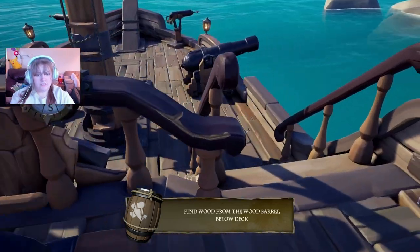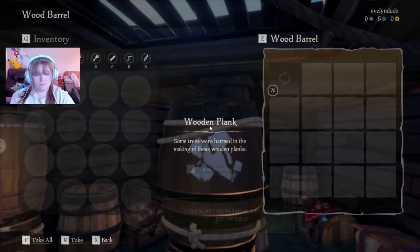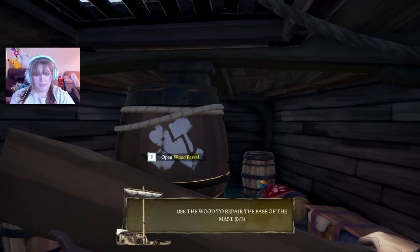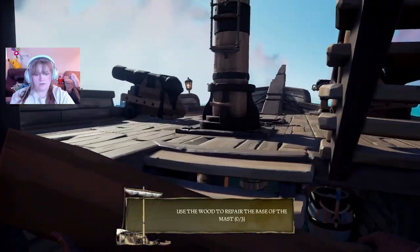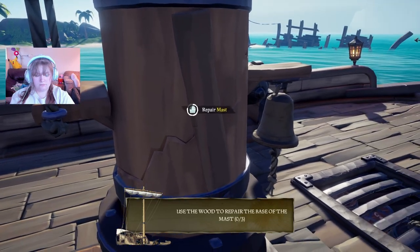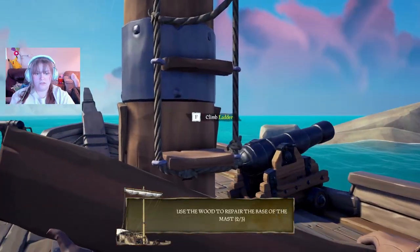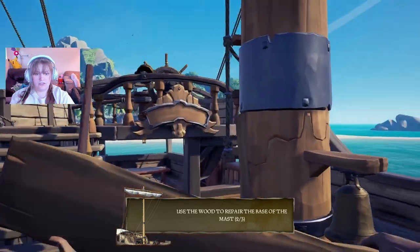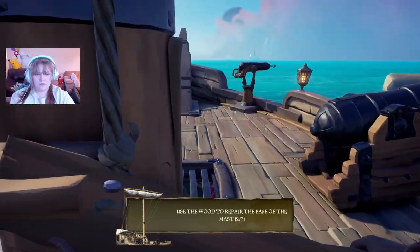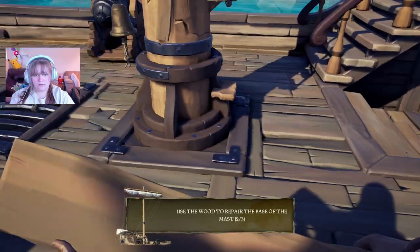Find wood from the wood barrel below the deck. Click and hold — oh yeah, that'll hold. I wish these bots would stop coming in trying to offer graphic design. Where does this last one go? No, it's at the bottom — you just have to walk around it.